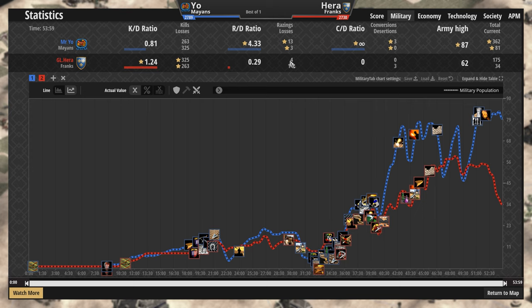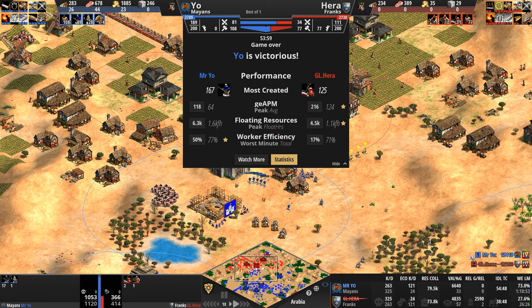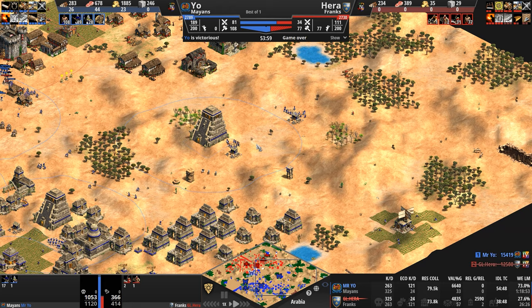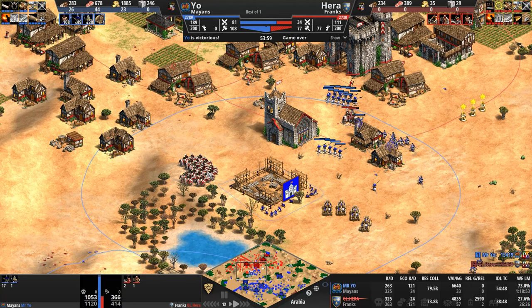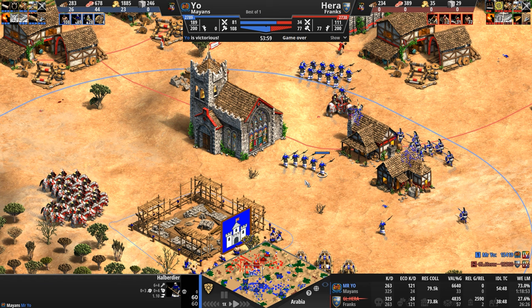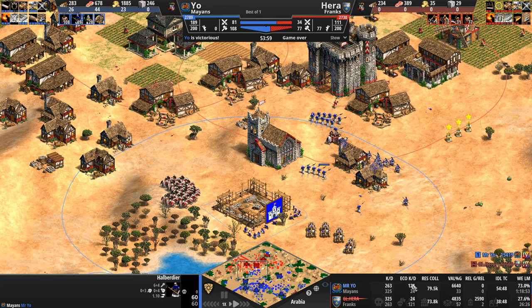Hera destroyed four buildings but Mysterio lost only three — did Hera destroy some kind of neutral building out on the map? Maybe somebody in the comments knows why that discrepancy exists. Kill count — I would call this a medium-length game. Under an hour. 325 kills total, 263 by our Mayan — no surprise there. The Frankish units are just tankier, more HP, harder to kill. The Mayan units are designed to die — the halberdier doesn't exist for a long time, it's here for a good time. No wonder our Frank has the kill lead.